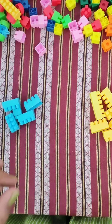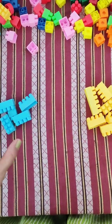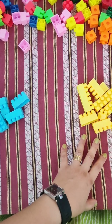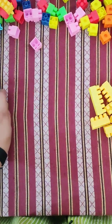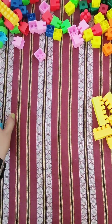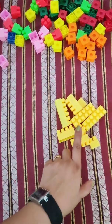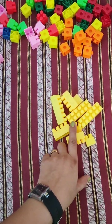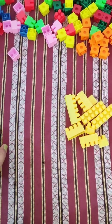So, ab aap mujhe batayenge — who has less blocks? Kis ke paas mein kam hai? Shanuma or Bansh? Kis ke paas mein kam hai, Bika? Shanuma. Very nice. So, Shanuma has less blocks. Shanuma has less blocks. And Bansh has more than Shanuma. Boliye mere saath — more than Shanuma.